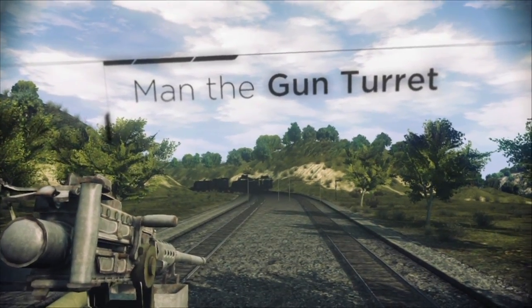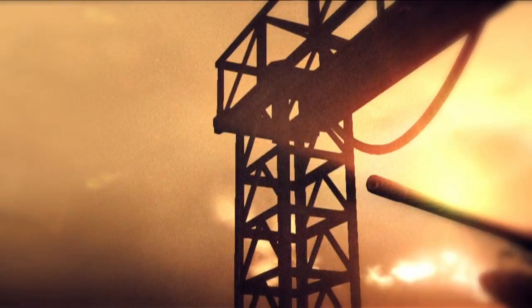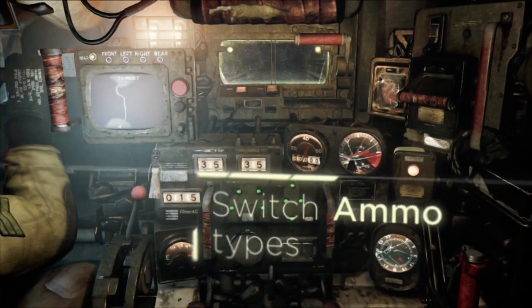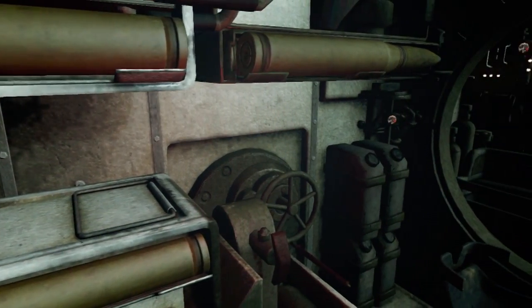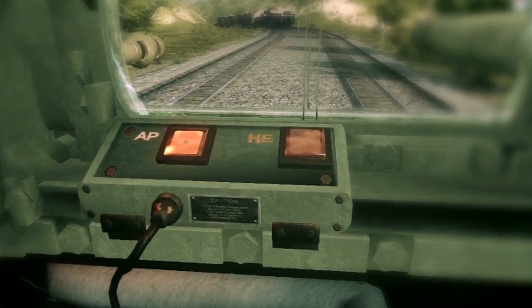See an enemy target? Push your arms forward to take the gunner position. Now on to the heavy weapons. There's armor-penetrating shells there and high-explosive anti-tank shells beside them. Just press those buttons to arm them and you'll be able to take down enemy heavy armor.